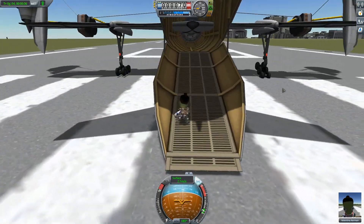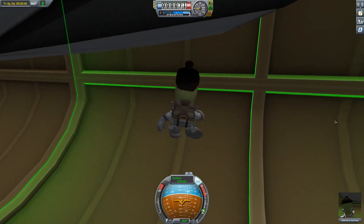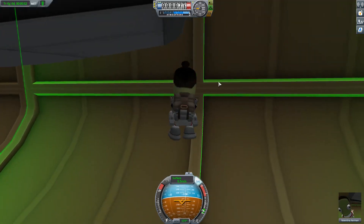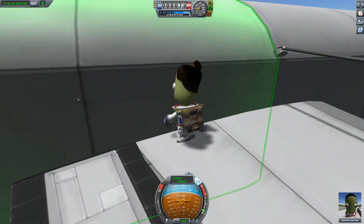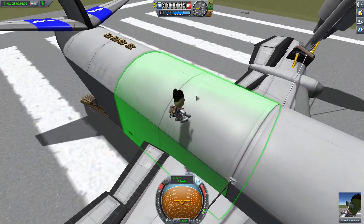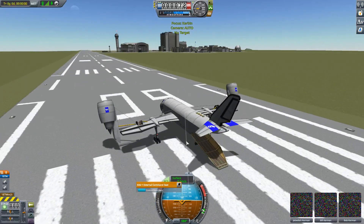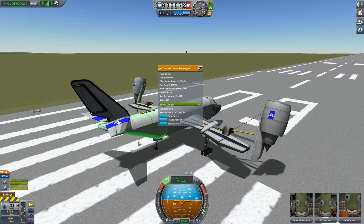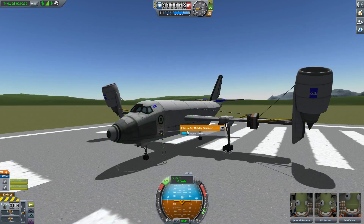Come on, up you go — climb, Valentina, climb! Yeah, that's it. So now she's on the roof — just forget about the glitchiness. She can get on board here, which will make it easier for her to drop out, because for some reason they just go all crazy inside there. Right, I'm going to activate these engines again and leave it on slightly forward because that just seems to work for takeoff.